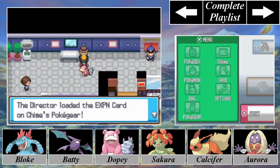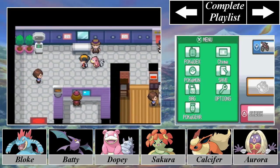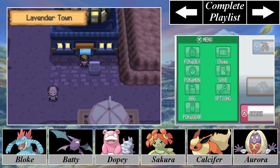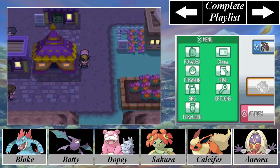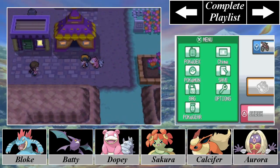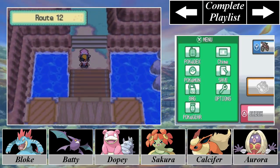The EXPN card is an expansion card that allows us to listen to radio stations in Kanto. This will be useful for something I plan on doing a little bit later. That is literally the only thing here in Lavender Town that's worth your time — we also have another Name Rater's house, and this is the only time in a Pokemon game where there are two Name Raters in the same game, but I have no need to rename my Pokemon. So there isn't really anything else here worth your time, and because of that I'm going to move on to the next area, which is Fuchsia City.